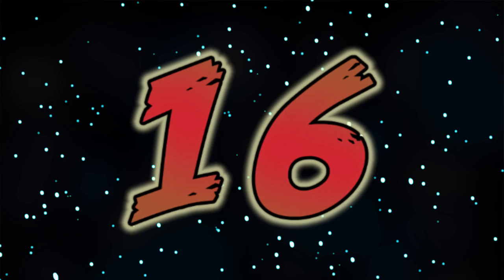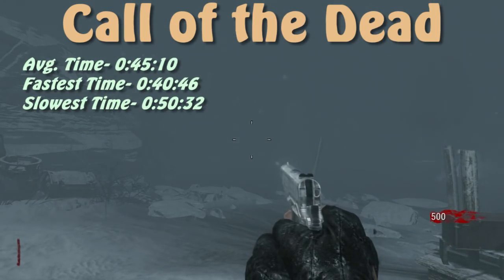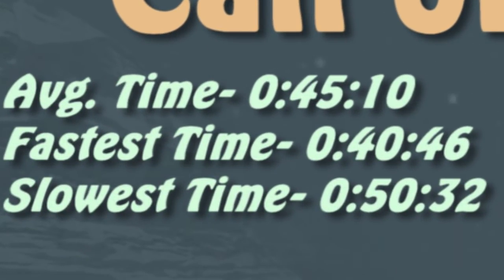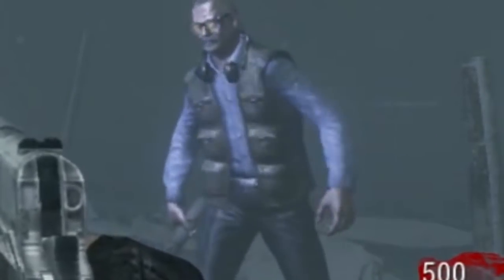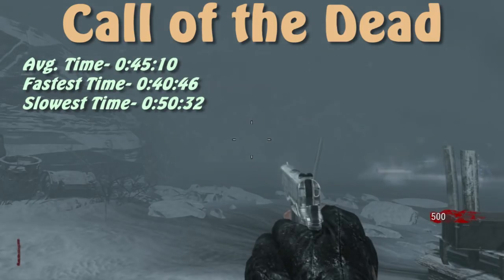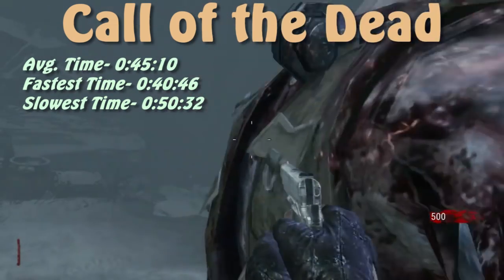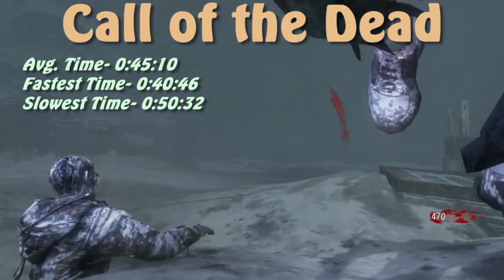In the number 16 spot, we've got Call of the Dead with an average survival time of about 45 seconds. This has to be the most consistent result of survival times in the whole video — there's only a 10 second difference between the shortest and longest times. This is all due to Mr. George Romero, who always spawns into the map at the same location. The only mild variability is because sometimes he has trouble killing you, or a zombie from the ground gets to you while George is trying.